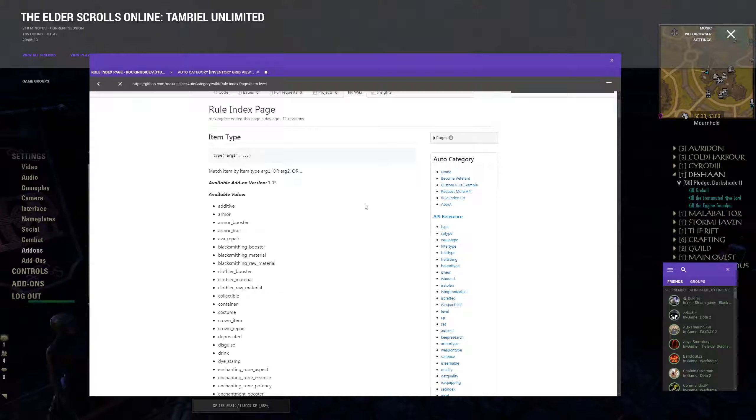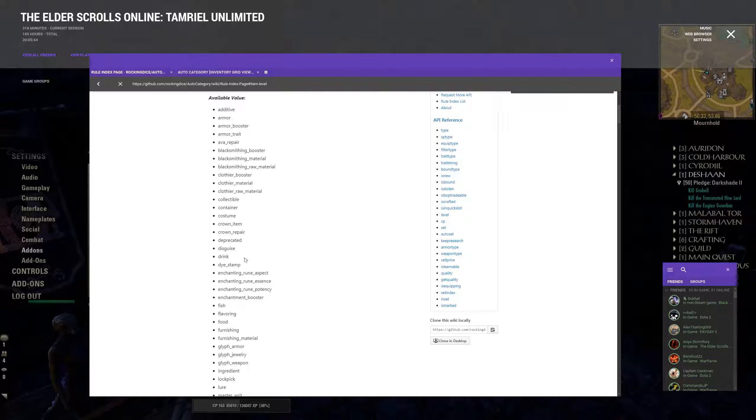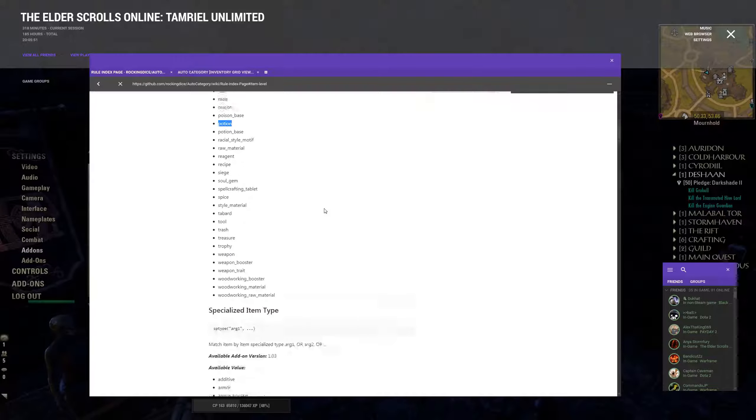The rules index is basically a wiki of sorts that contains every single value you can use to create your own rules. For example, the one we're matching currently is 'type,' and you'll notice there are many types — drink is there, potion is there as well, and the rest are there too.